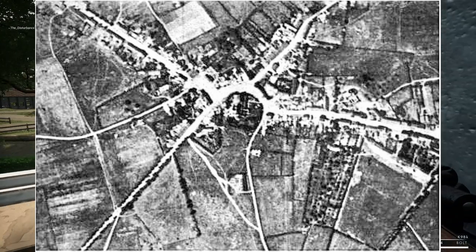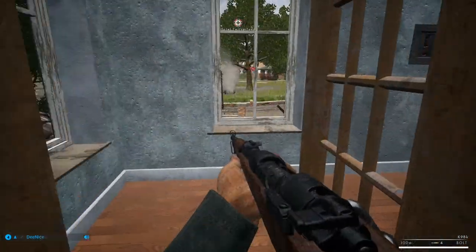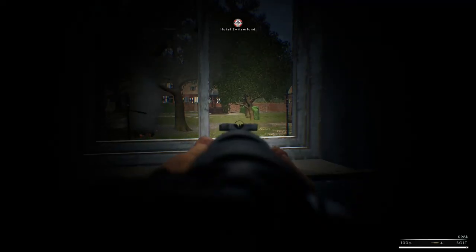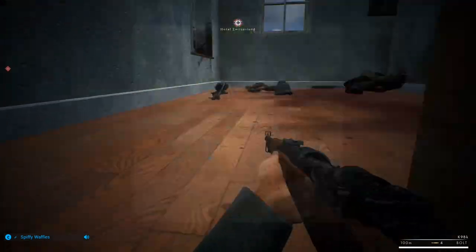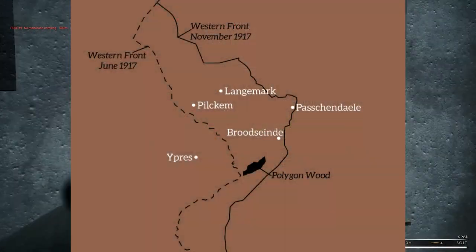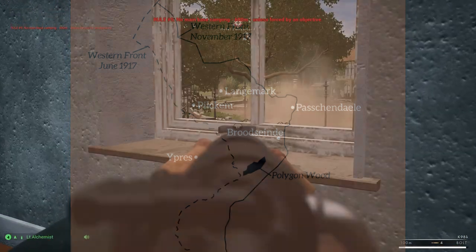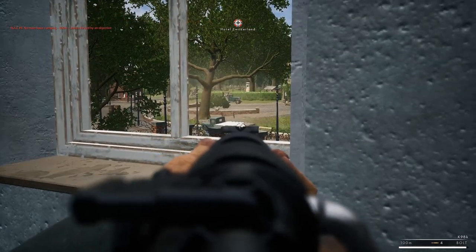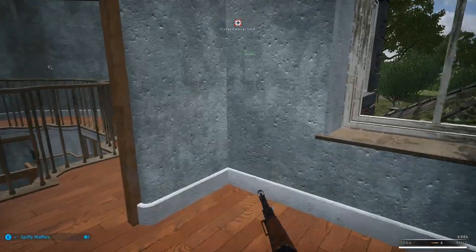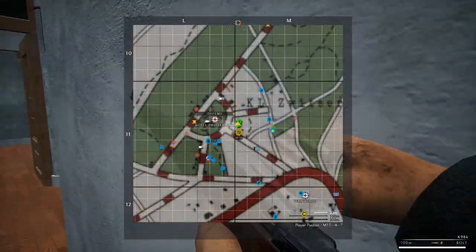This is what Passchendaele looked like in October 1917, and this is what it looked like in November 1917. The water that used to run off the land no longer had a place to go, making the whole area a muddy pit of despair. For over three months, the Allies battled their way through the relentless terrain until finally securing the village of Passchendaele. Now that the stage is set, let's talk about the map. The first maps set to be released are Passchendaele, the Somme, and the Argonne.